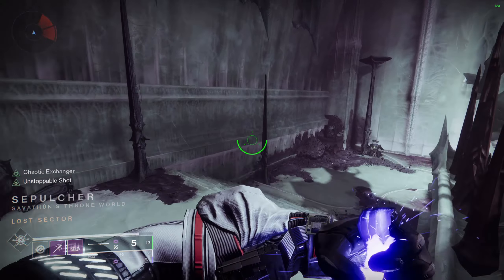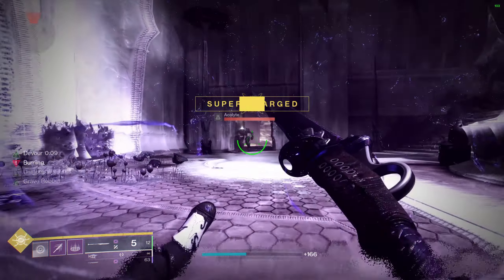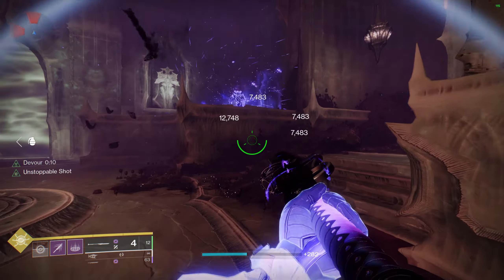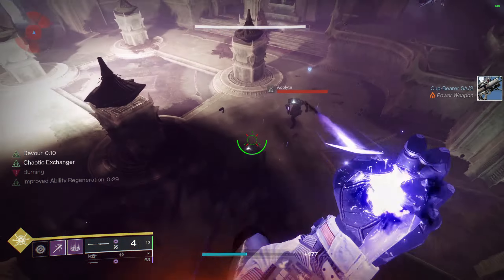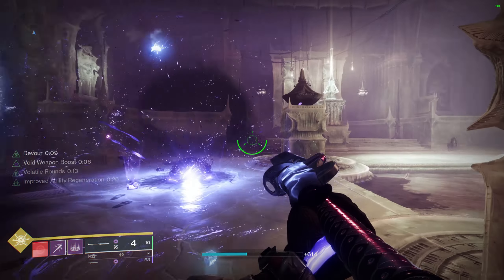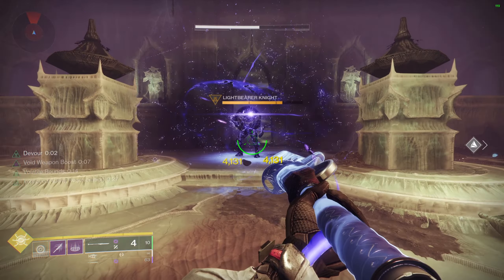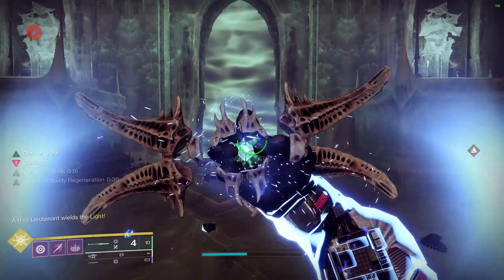Personally I like to use the vortex grenade — as you can see on screen, mixed with that aspect and fragment they're literally the size of the moon and they last for a very long time, which allows them to chip away at some pretty tanky enemies. You want to make sure that whatever grenade you use you can consistently get kills with it, because our grenades are what actually spawn in our elemental wells. When you pick up these wells they give you the buff from the corresponding mods and also allow all of your abilities to come off cooldown, so make sure you choose a grenade that allows you to get kills consistently.